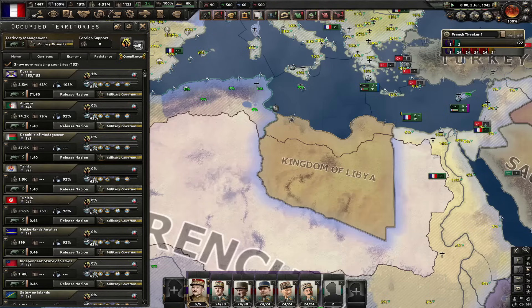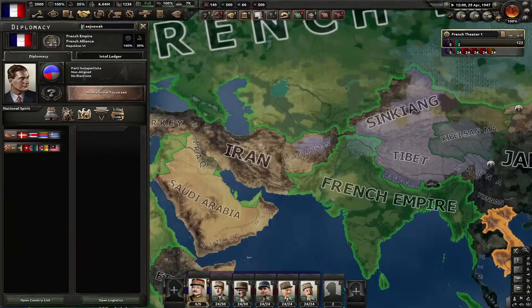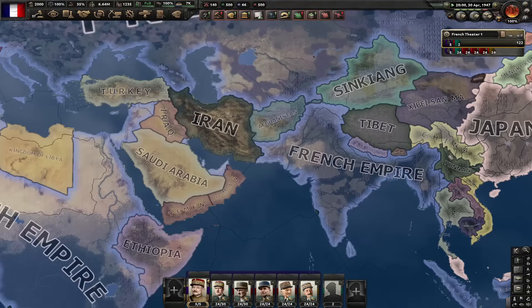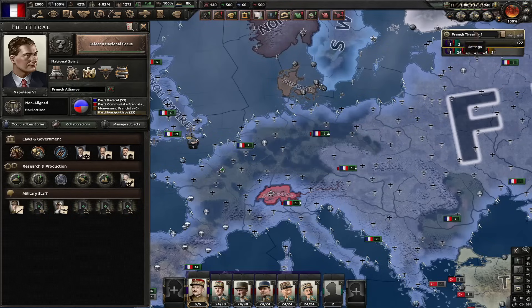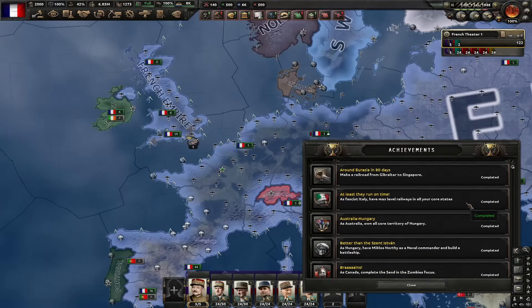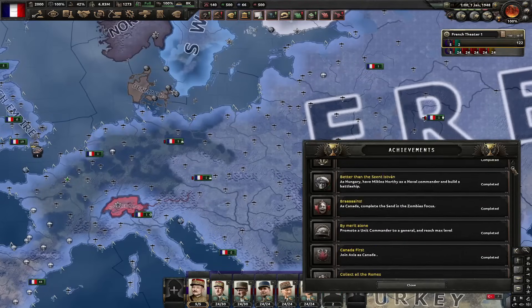I'm going to go for military governor so I don't get collaboration requests. I'm back from being AFK. It's the middle of 1947 and I'm still not attacked by anyone, and Japan still hasn't destroyed China. Here we are — it's 1948. We didn't capitulate. Vive la France achievement is unlocked. Now we've got two more achievements left to unlock.